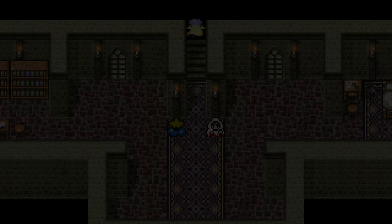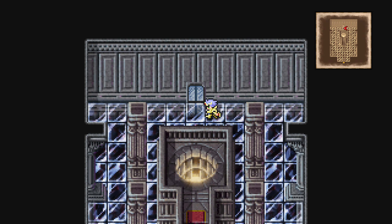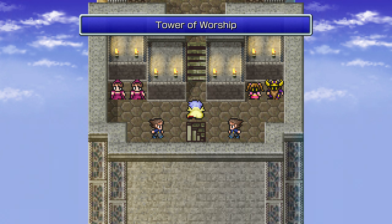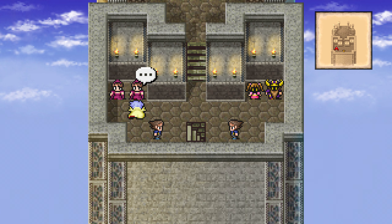Unfortunately, the regular NPCs here don't have anything new to say. But if you go back to the Tower of Prayers — or Warship, whatever works — we've got Cid's lackeys here.